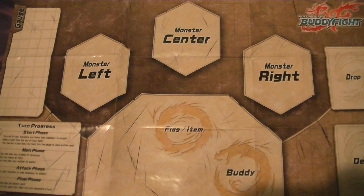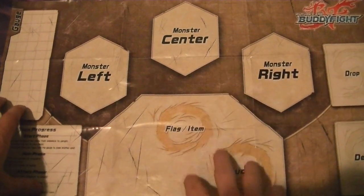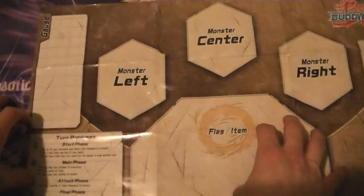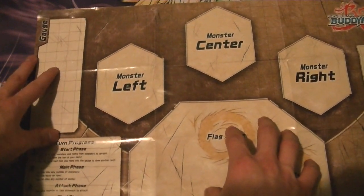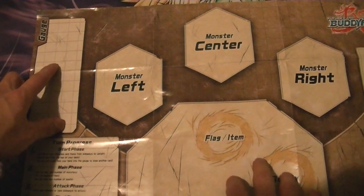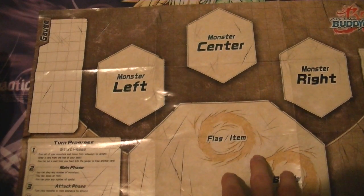Starting off, just going by the playmat. You have three monsters on the field at a time. Here's your drop zone, so that's where you discard your cards, your deck, and your gauge. You put cards in here — it's Buddy Fight's way of resource management, a resource system. You put a card in here face down, and some cards' cost will be to pay a certain amount of gauge.